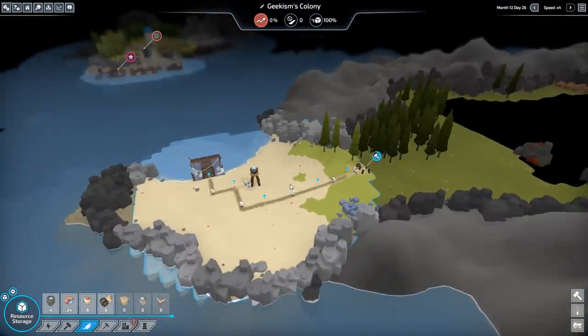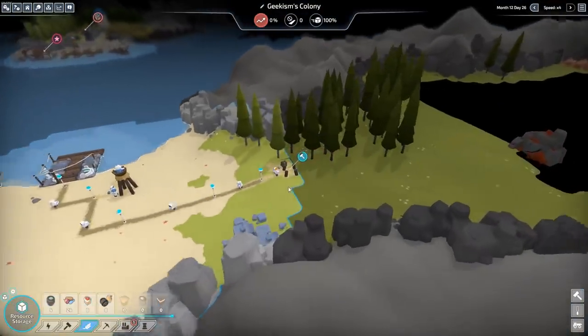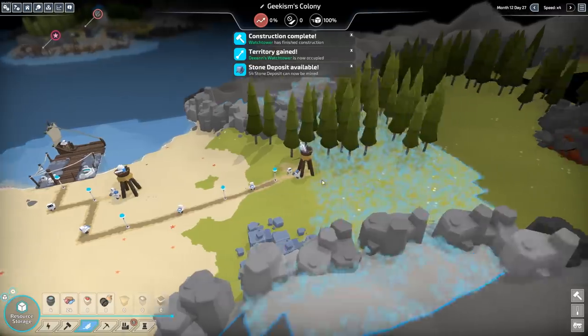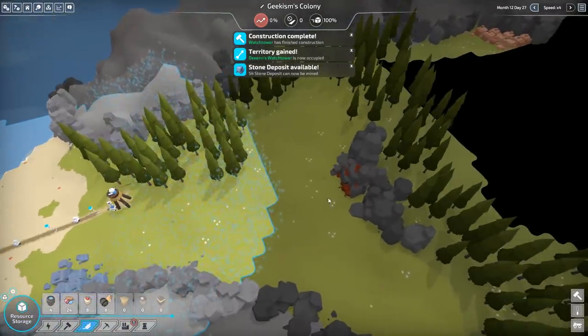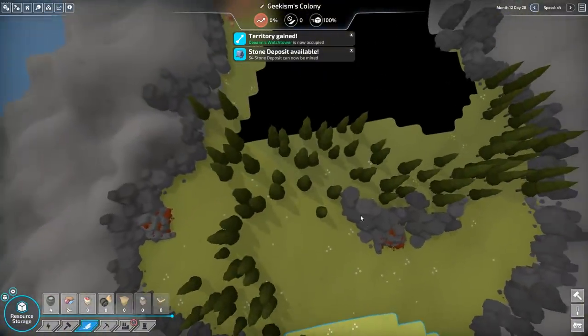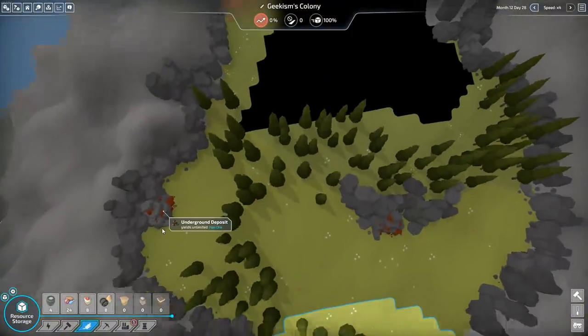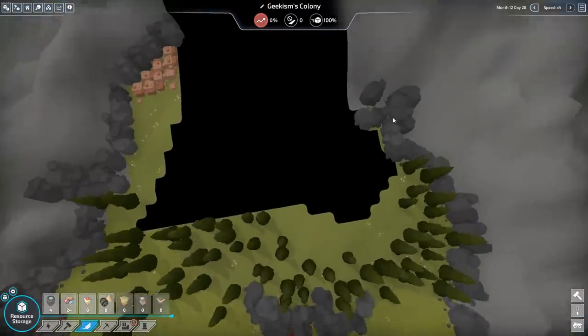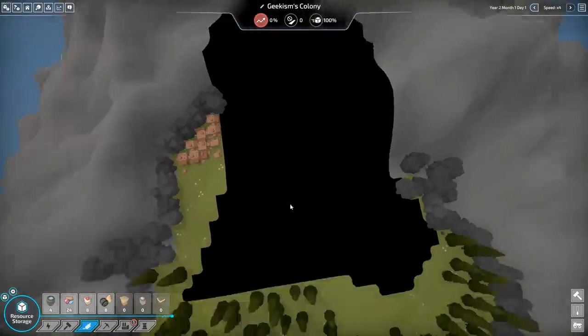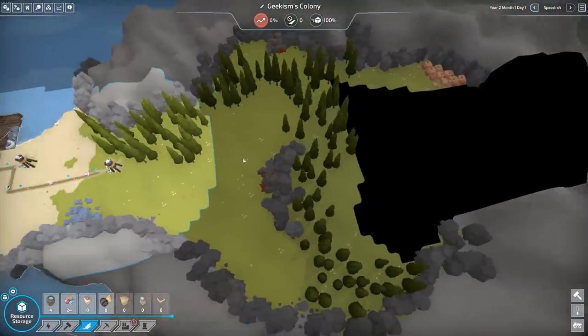Wood and stone wouldn't be needed — because otherwise they're not doing anything over here, are they? We might as well keep using them. It takes a little longer for the ship to go back and forth, but... Watchtower — stone available. There's no coal up here. Iron — that's iron and that's iron. And that's clay. We're just going to have to keep working our way up, really.